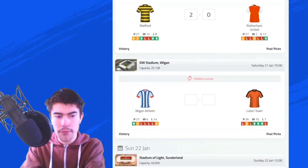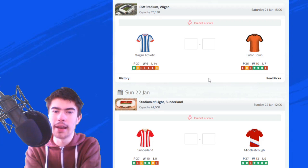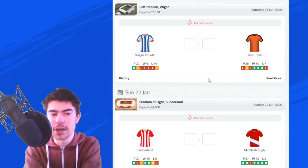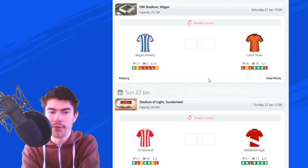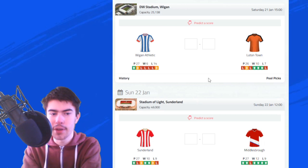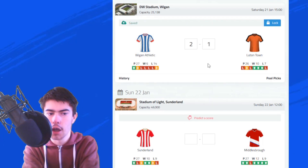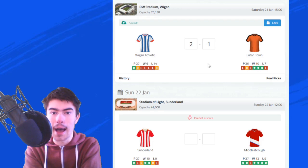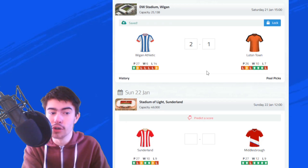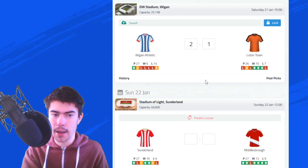We move on to Wigan Athletic against Luton Town. Wigan Athletic are currently 24th, rock bottom of the league table, facing the Luton Town side in 9th place. Luton lost to West Brom in their last game in a 3-2 defeat at Kenilworth Road. But I'm going to go for a surprise result — I think Wigan will pick up all three points. Backing both sides to score, I'm going for a 2-1 victory to Wigan. This was the scoreline in the reversed fixture earlier in the season, and I think there could be a shock result here. So 2-1 to Wigan is my prediction.